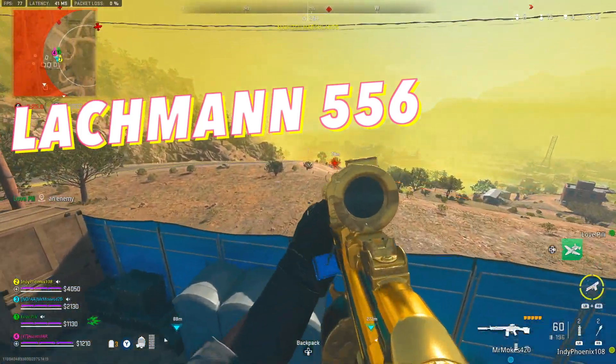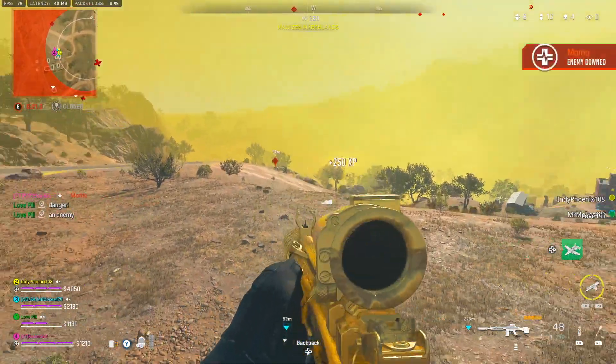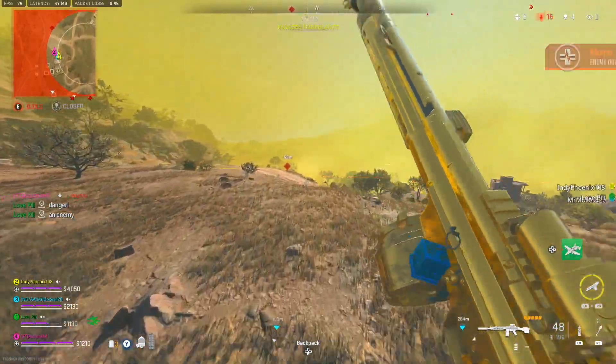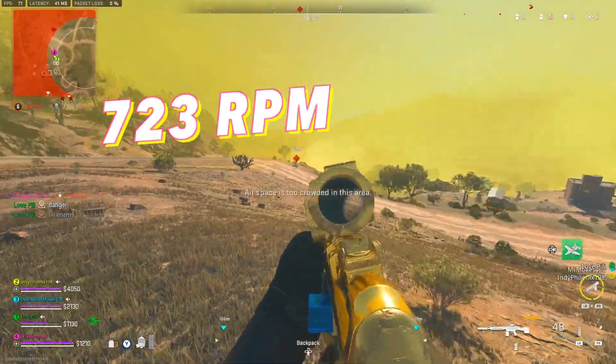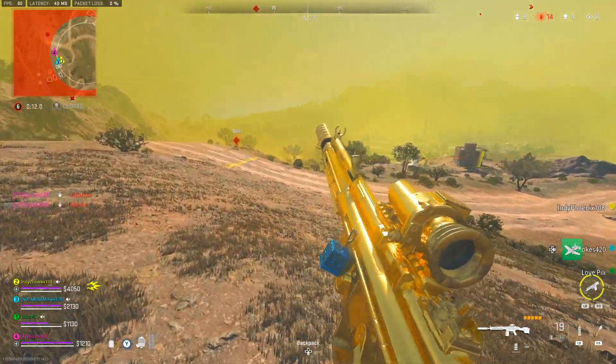Jumping straight into it, the 5th best long range weapon is the Lockman 556. This is going to be the easiest to use weapon on this list for 2 main reasons: it has the least recoil and it also has the fastest fire rate at 723 rounds per minute. This makes it forgiving to use as the time to kill is less affected by missed shots.